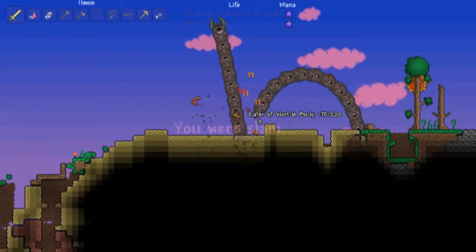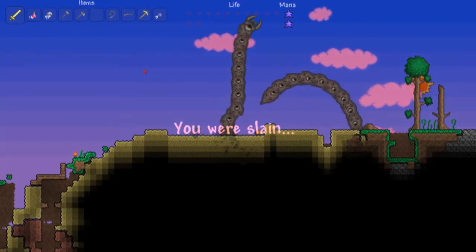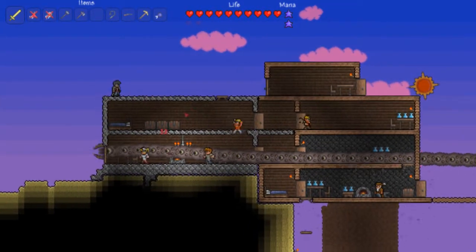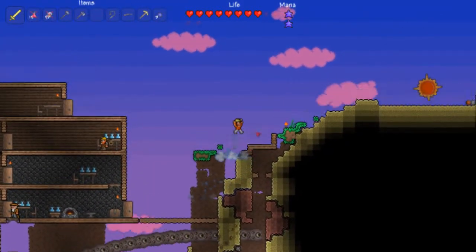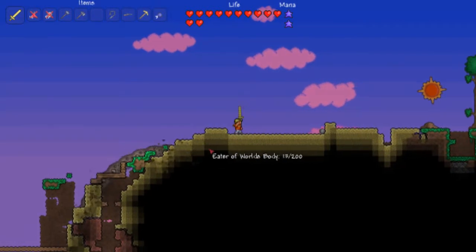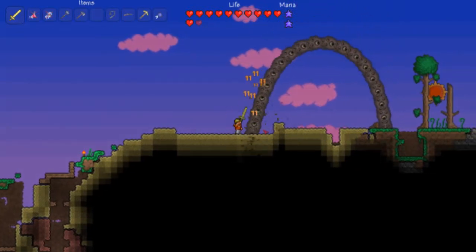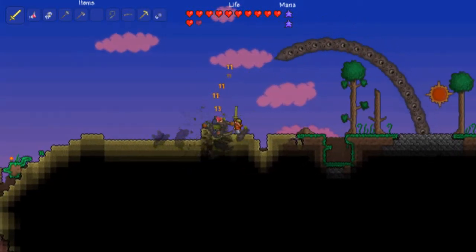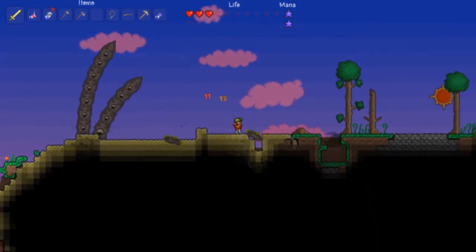There we go, there we go. Ow, how am I dying? I don't get this. Get out of my house bro. Alright here we go, work on him, work on him. The only bad thing is you have to kill a lot of segments to kill him, and then he just splits up into two.